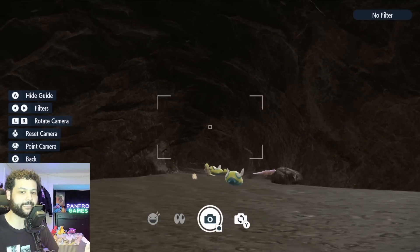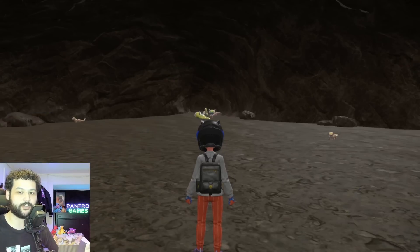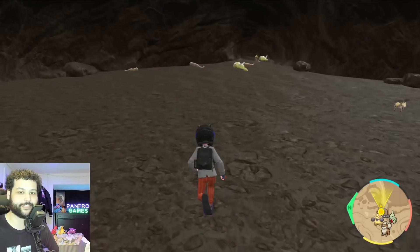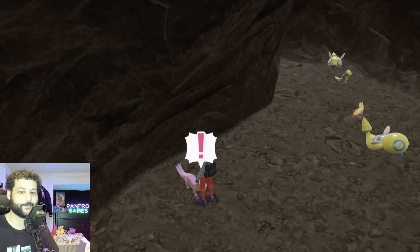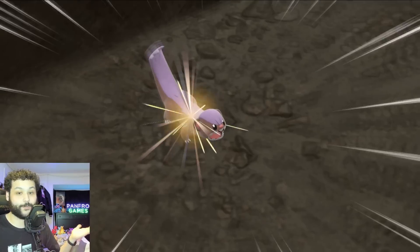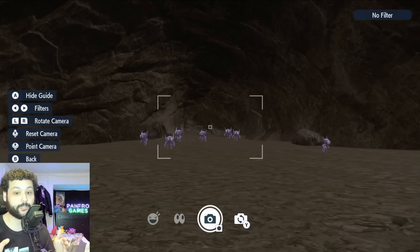Yes, you can get shiny Youngoose, but Dunsparce and Gumshoos will also spawn — a couple will spawn from the ceiling too, which is a little sketchy. I literally just started this sandwich and got a shiny immediately — that's what we call content creator luck. There we go on the normal type hunt. For a Dark or Ghost type sandwich you'll just get Sableye, which is really great — the shiny is wonderful, it's golden, so if you want that golden Sableye this location is one of the best.